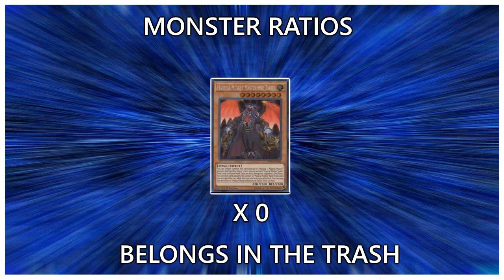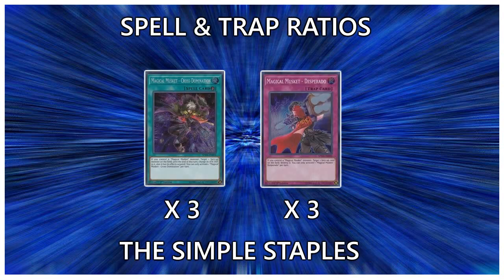For the non-main deck Muskets, you have Magical Musket Mastermind Zakiil, who is a terrible card and you should never play him. You have to Tribute Summon him unless you summon him with Max, his effect only works during your opponent's end phase, and he has no positive effect by himself. This is our archetype's boss monster, but it doesn't even qualify as a boss monster in the first place. You should never run this card — you draw basically the same number of cards with Kid Brave or Wilde with no downsides. Don't play this card.